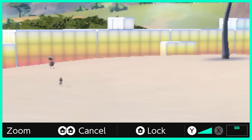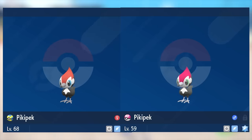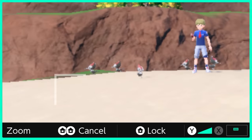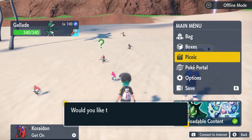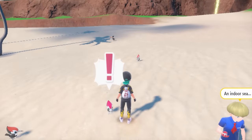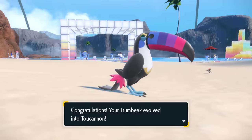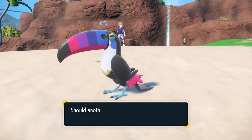Pikipek is an easy shiny to spot due to its head feathers being more pink than the regular red coloration, and Trumbeak has a purple beak rather than its regular orange. If no shinies spawn in, simply set up your picnic to despawn everything and take it down again to get new spawns, repeating until you get the shiny Pikipek or Trumbeak. Once caught, you'll be able to level it up — Toucannon evolves at level 28 — so using one or two rare candies will get you one of the best shinies now available in the Indigo Disc.